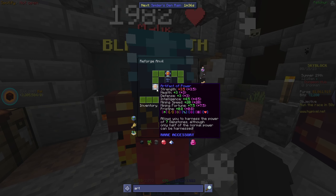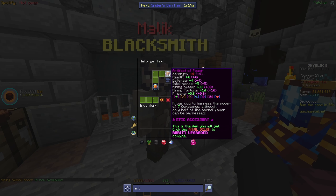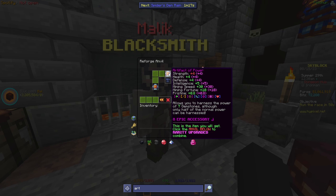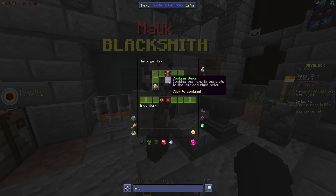I've decided on one more thing: I still have that one extra recom and I'm going to use it on the artifact of power. This is officially our first recombed accessory — not counting the ones I got from Jerry for free from the rift wipe I wasn't part of. It's going to give us more mining speed and more mining fortune, so it's a win-win. I don't think it's a waste.